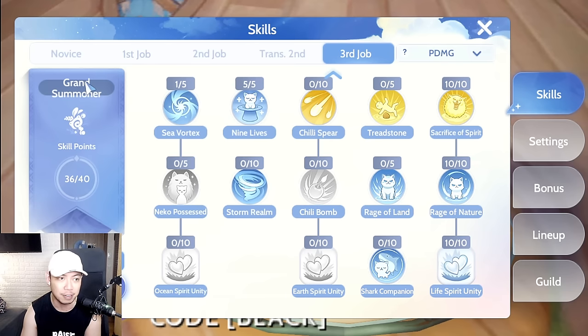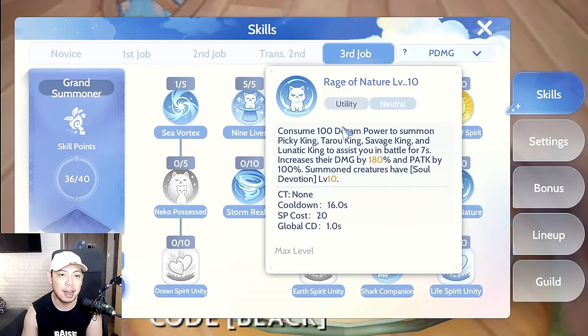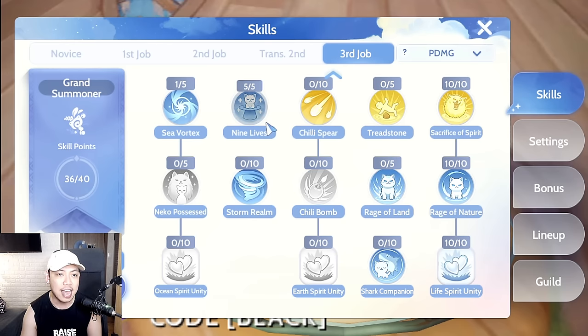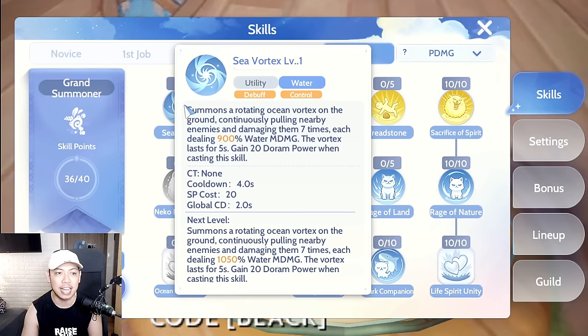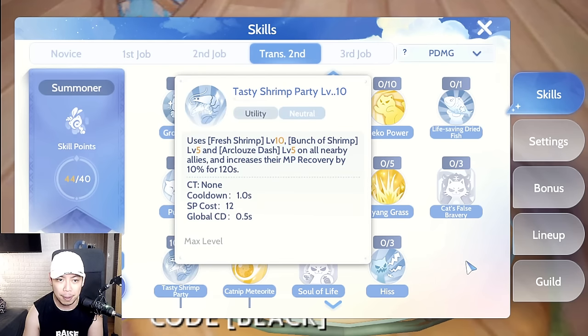For the third job Grand Summoner: Sacrifice of Spirit — this is the one that got buffed on the Taiwan server while everything else was nerfed, making it great for big AoE burst damage. Then Rage of Nature and Life Spirit Unity, which increases Rage of Nature's damage further. We also put Level 1 on Sea Vortex — we'll explain that in the settings section.